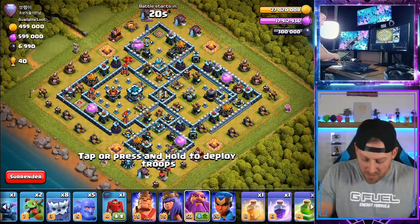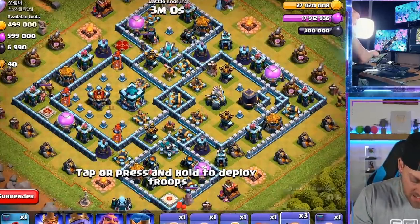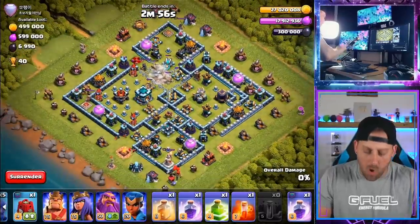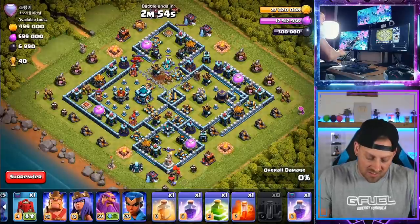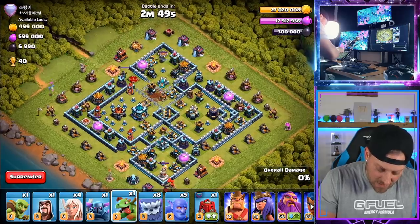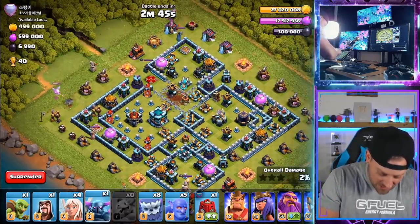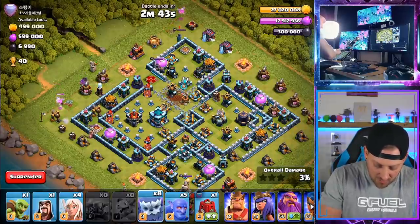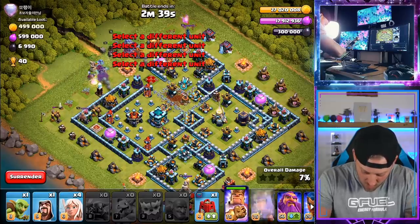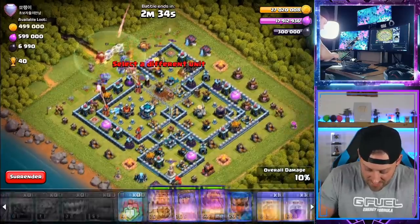First I need to decide where I'm going to be using the Quad Quake — I'm going to use it right here. Four Quakes right there, opening up all that wall. Keeping the Town Hall asleep as we go. I'm going to start out with a Baby Dragon over here and a Baby Dragon over here, just for funneling, to make sure things go in the right direction. Bunch of Yetis, bunch of Bowlers. Going with the King, Queen, Warden, and the Healers — four Healers going in. Siege Barrack in behind.